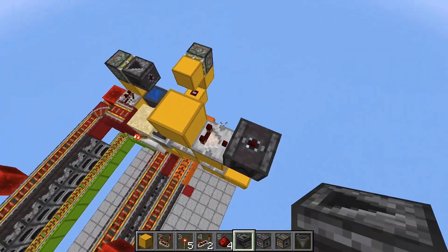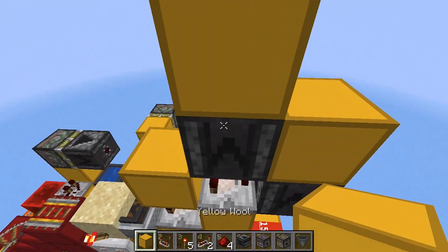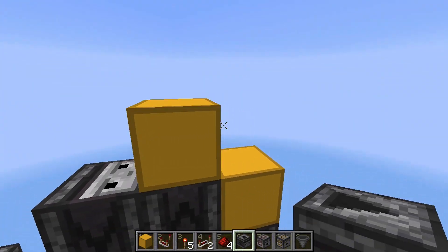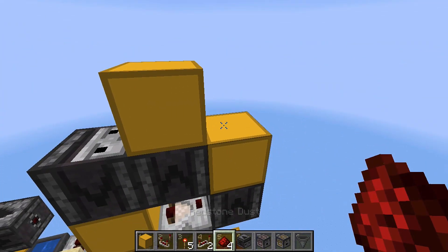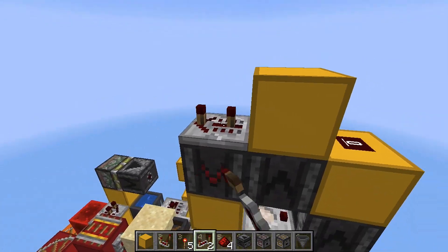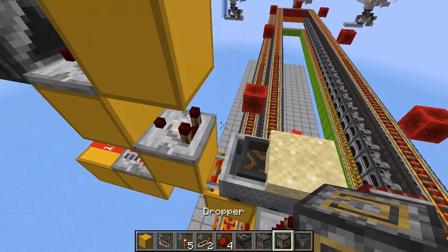Grab another block and place it on top of this comparator, and another comparator over here. Get an observer, place it on top of this redstone torch, another one on top of this comparator, place a block here and here, and then another observer facing downwards like this. Place some redstone dust on top of this block and a repeater on top of this observer set to three ticks, then go over to the other side.